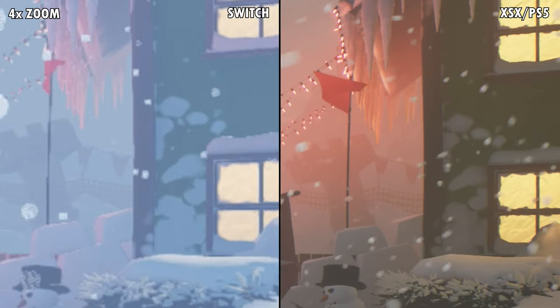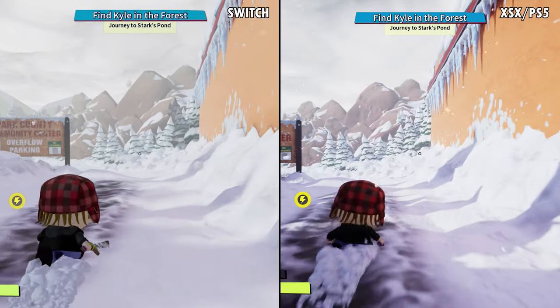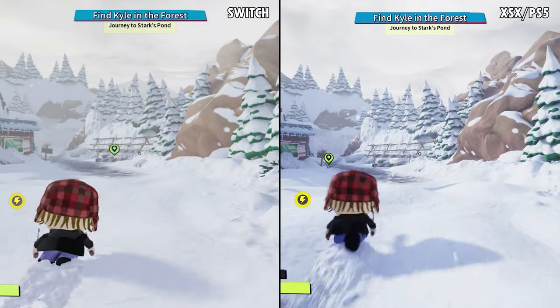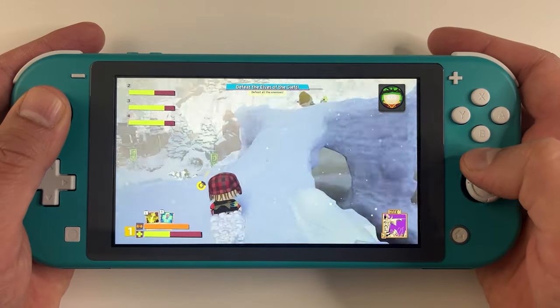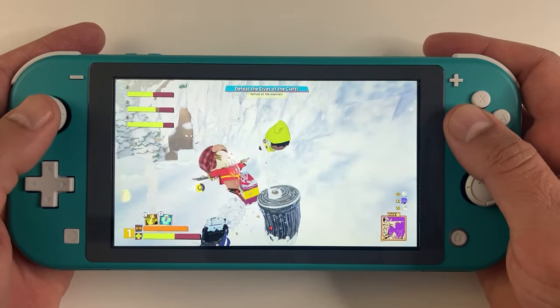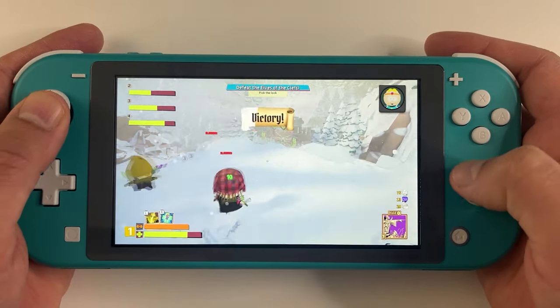The amount of snow particles falling, the shadow quality — all of that is toned down on the Switch. For a game like this, I don't think the difference really matters, and when you're playing on a small screen that's only capable of 720p, you're really not going to notice or care about that difference.